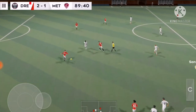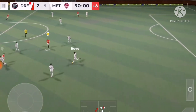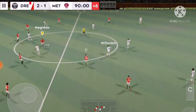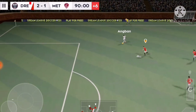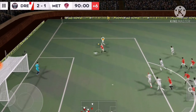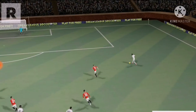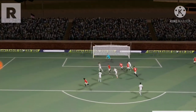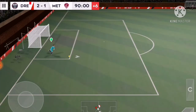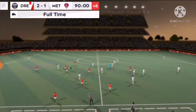It's a throw-in. The fourth official has indicated six minutes of stoppage time, a few minutes of stoppage time to play then. Oh, that's great determination. Passed well. Finds his teammate. Gets the header in. He heads wide. A chance to have a better look here. Keeper sends it long. And the referee blows for full time.